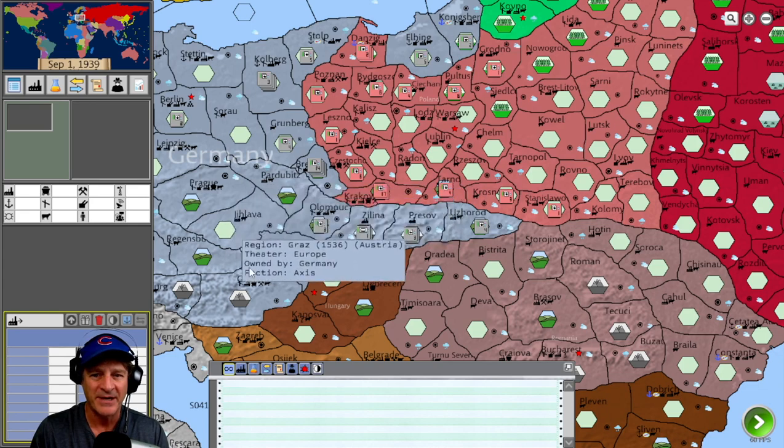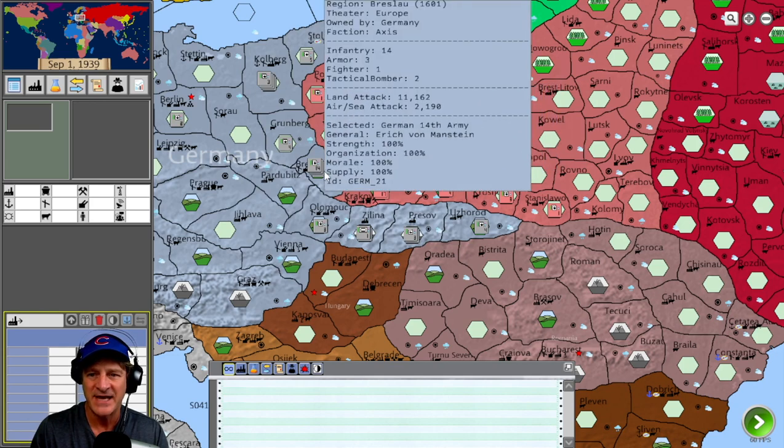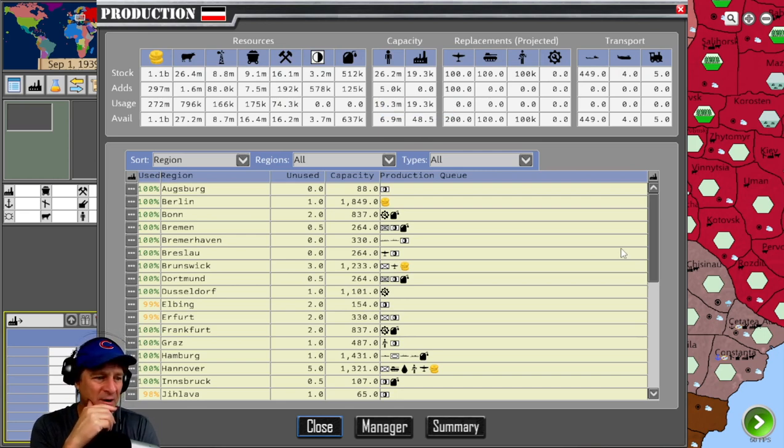Let's look at some of the features. Hovering over provinces gives us a lot of information — theater, ownership, and our forces. Here's the production screen: we have four things tracked — resources, which are cash, food, oil, coal, and metal; then supply and fuel, which factor into consumption capacity; manpower; and factory capacity. There's a deep and rich engine underneath — don't mistake the lack of flashy graphics for a lack of depth, because there is a ton of data driving this engine.